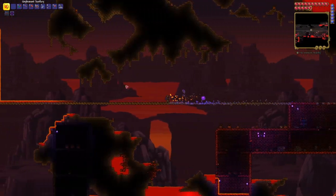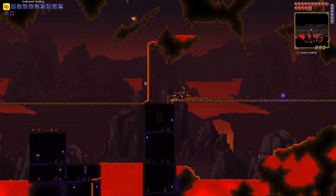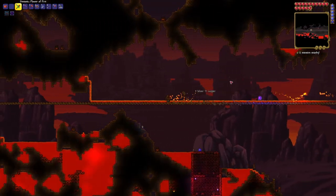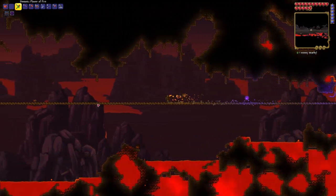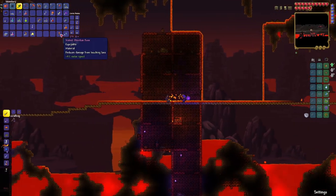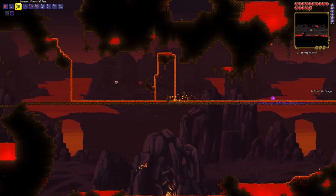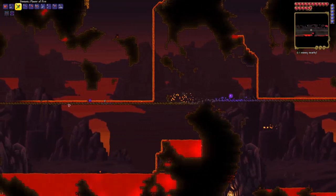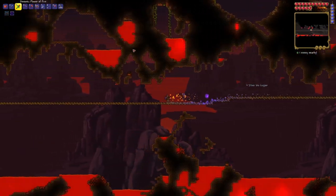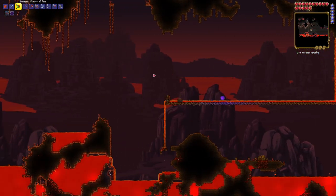We're running basically to the end of the world. I generally make bridges longer than this — in previous playthroughs of Terraria I've resorted to using the full length of the world as a platform for the Wall of Flesh. What is that — obsidian rose? Reduces damage from touching lava and it's a material. The rose is actually a lot of fun. It's exclusively good for fighting the Wall of Flesh because, although it does an absurd amount of damage, it doesn't really hit anything most of the time — but the Wall of Flesh is an exception because it's basically impossible to miss.